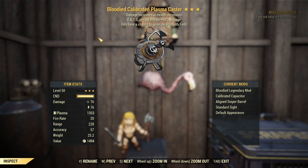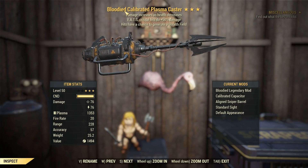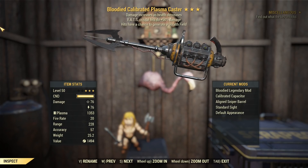Maybe this might work if we keep our distance. I doubt that it would, but it'd be interesting to try. That would make it a Bloodied Lucky Ghost Plasma Caster.